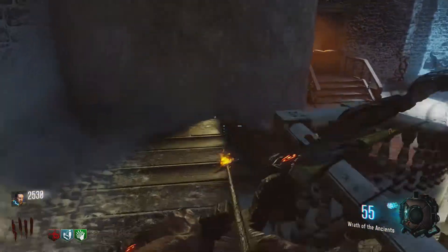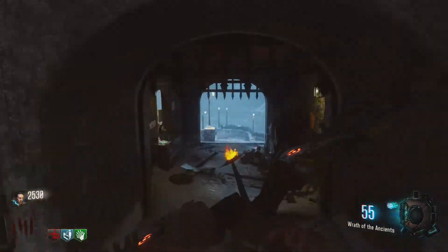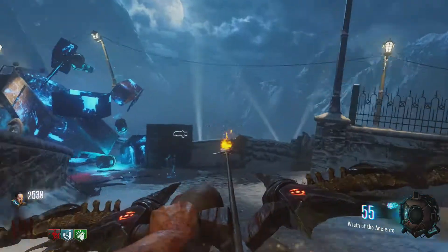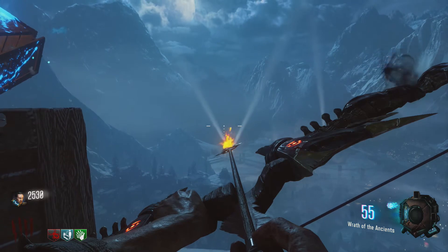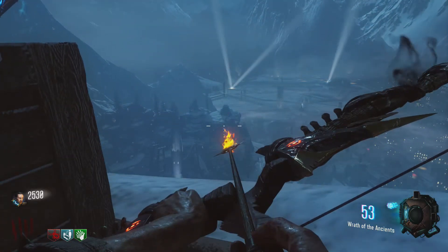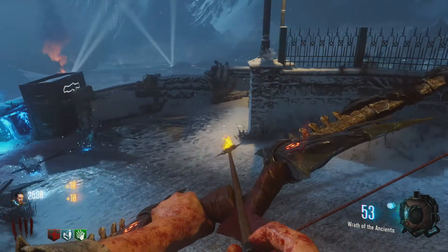Bonfire 2 can be shot from the KRM-262 wall, just outside of spawn. The trick to this one, since it is a little tricky, is to line up your shot in the dead centre of the bonfire, then move your crosshair straight up until it is in line with the small mountain to your left. This can take a few tries, but once it's been done we can move onto the final bonfire.